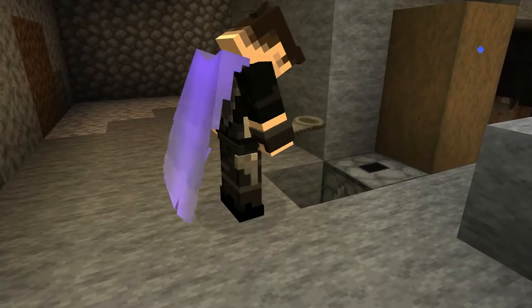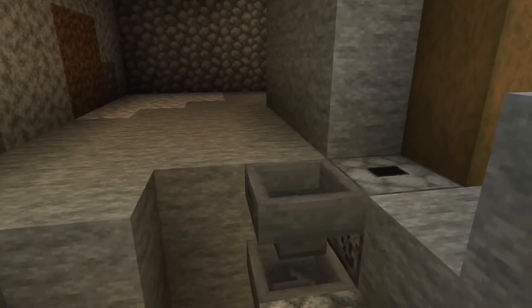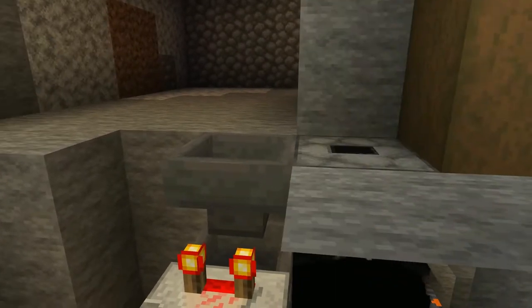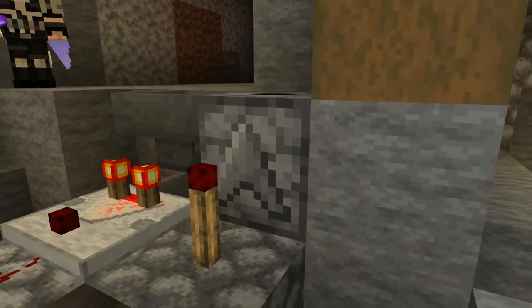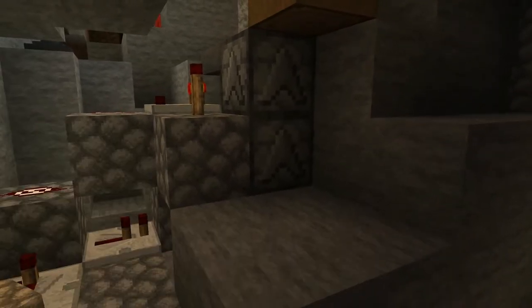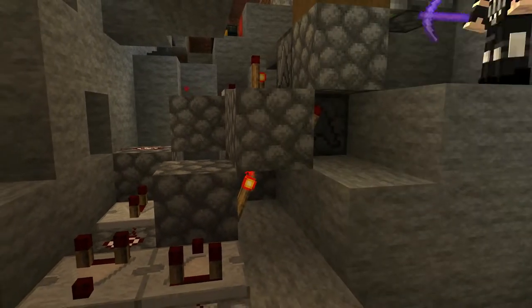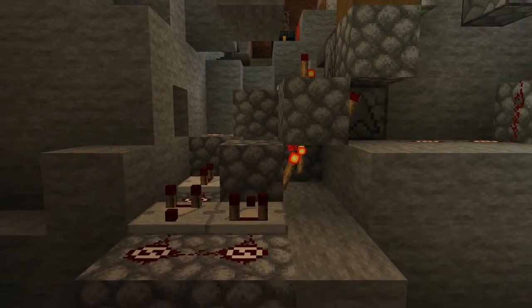We're now going to implement a red stained door because we don't want just any old person wandering down and getting into the black market. So we're going to be using a key code lock system - a specific lock with a specific key that will open the door only. This system is designed by Impulse and it's quite a simple one, using a filter system to read the card on the door. We'll explain that more shortly and link a tutorial below.